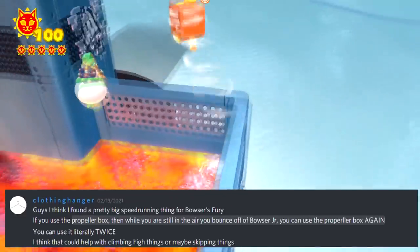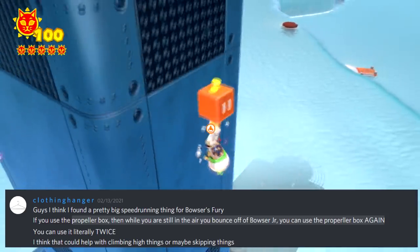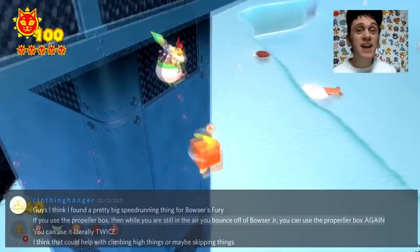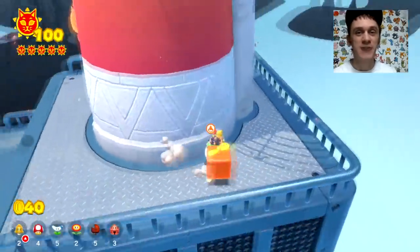A few days ago, a member of my Discord server named Clothing Hanger discovered a huge glitch in the new game Bowser's Fury. This glitch has to do with the power-up called the Propeller Box, and today we are going to use this glitch to perform jumps that are otherwise impossible in Bowser's Fury.